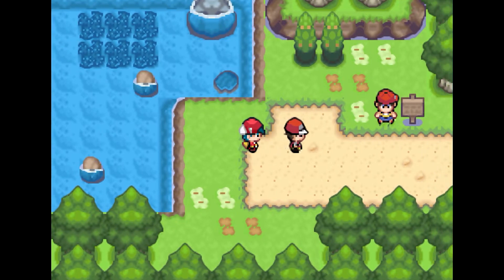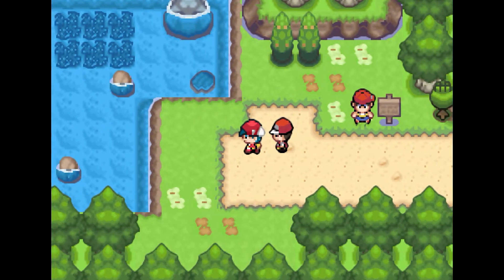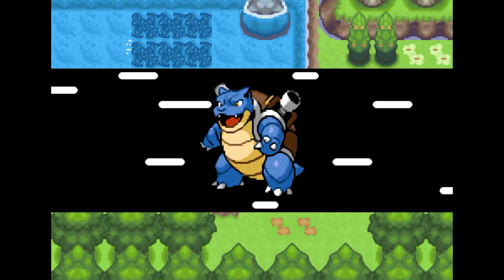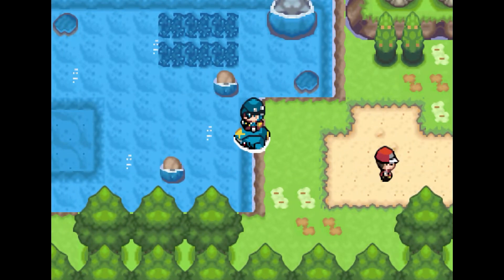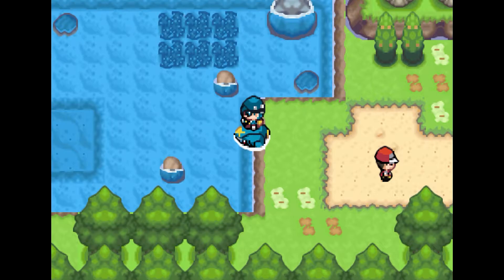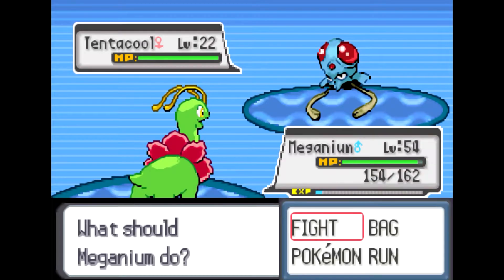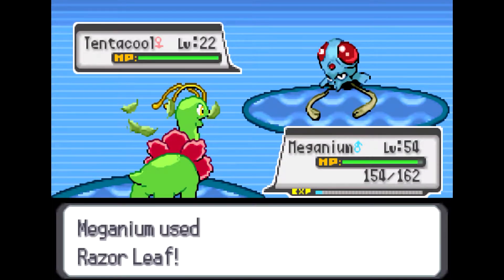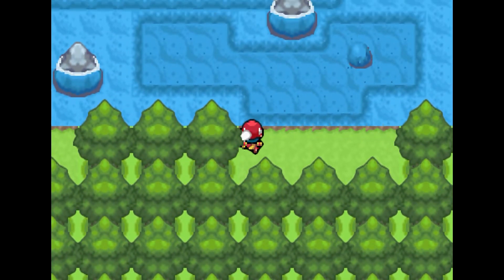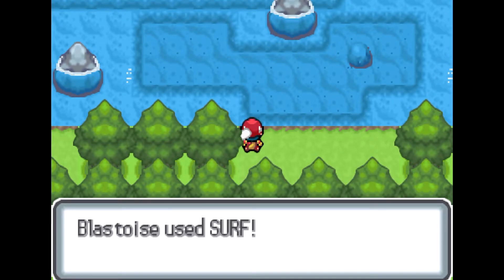I have no idea what the Twisted Spoon does — I think it increases Psychic type moves, but I'm not entirely sure. It's been a while since I've used any Psychic type Pokemon. I only just started using Psychic on my team in Sword and Shield. I think a water type Pokemon is nearby, but I'm going to use Razor Leaf to get the edge. There's nothing else here so we can go back to the waterfront.